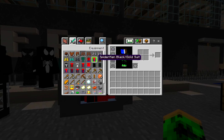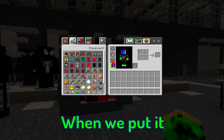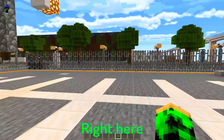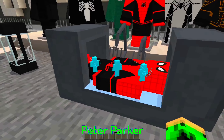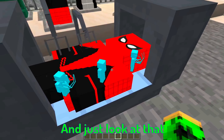The suits include the Green Goblin mask and other items. Look at that suit — when we put on the boots it looks amazing. It's like in Spider-Man: Far From Home when Peter Parker was building a suit. Just look at that!